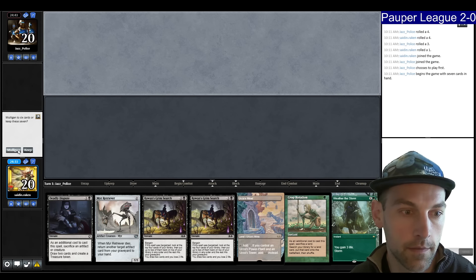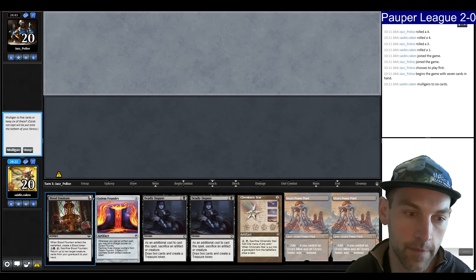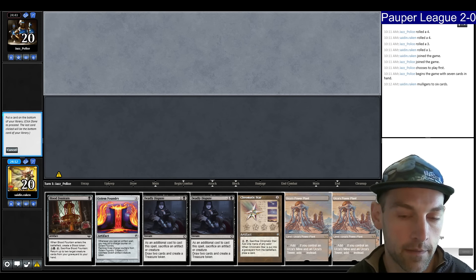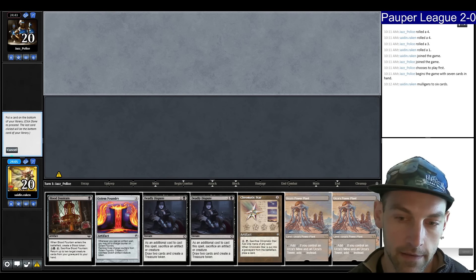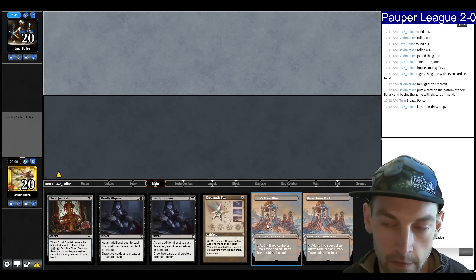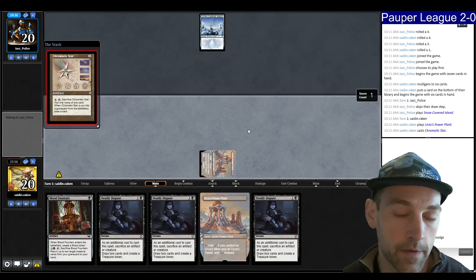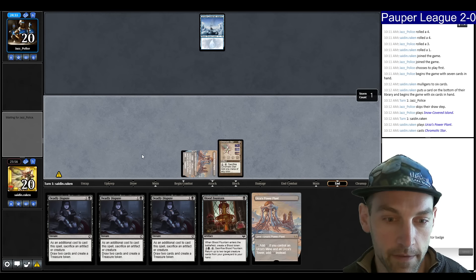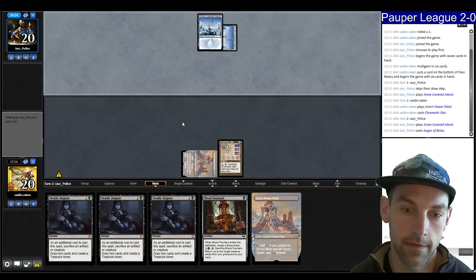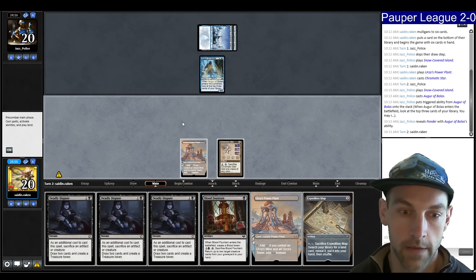Round three on the draw — we mulligan. We have double Power Plant and Deadly Disputes. Can sacrifice Chromatic Star to play Blood Fountain and make a Blood. Going to put back the Golem Foundry — just go lean when mulliganing. Double Power Plant is kind of medium. Snow-Covered Island for the opponent. Throw the Star down — no Spell Pierce. We're on triple Deadly Dispute, hopefully draw a colored source. They play an Island, Augur of Bolas — could be blue, red, Scred, Fairies. Expedition Map is solid here.